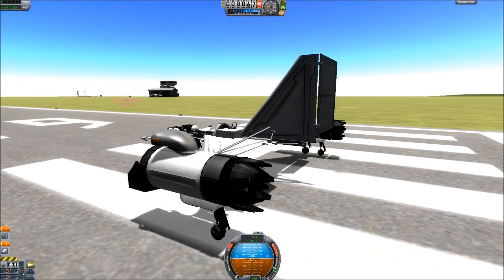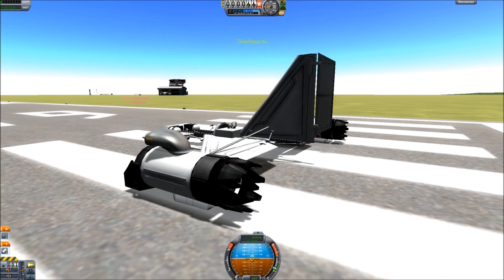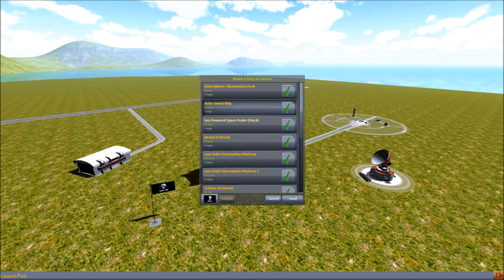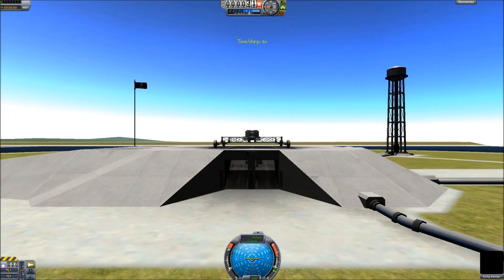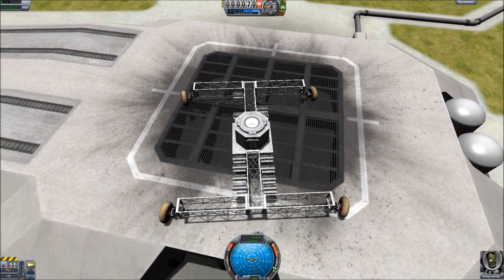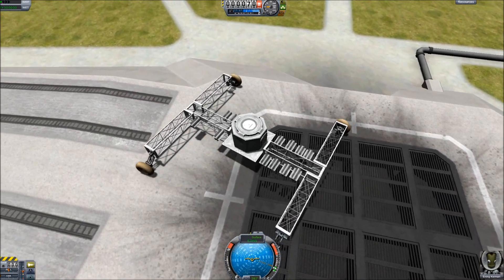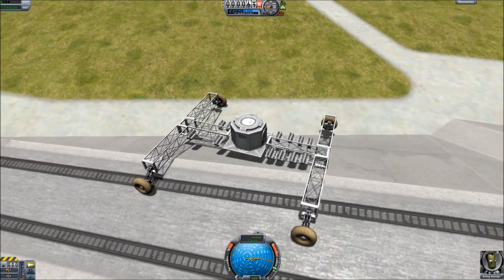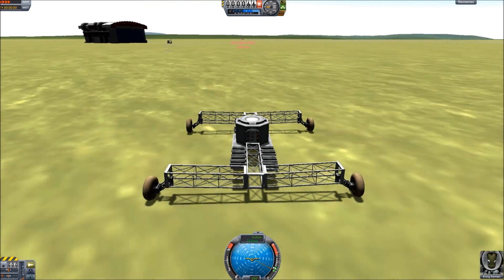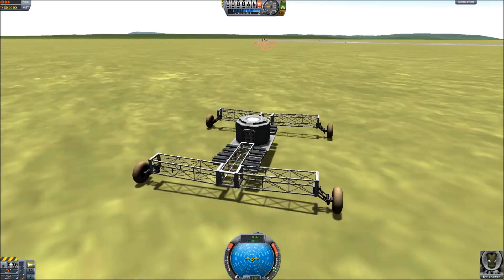One thing I read about the upcoming .21 patch is that they're revamping a lot of things, including the Space Center. This whole predetermined graphic of the Space Center is going to go away, and they're actually integrating the Space Center into the game. When you're looking down at it, the scenery you see will be what loads up, meaning quicker transfer from the Space Center to actual flight — no more waiting on loading times after the vehicle assembly building.